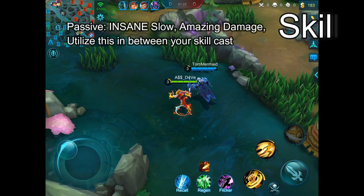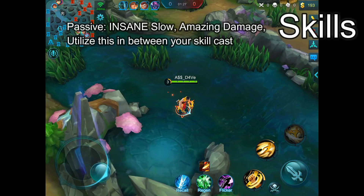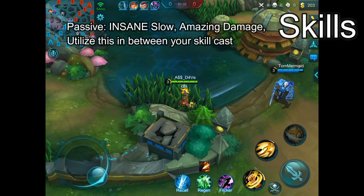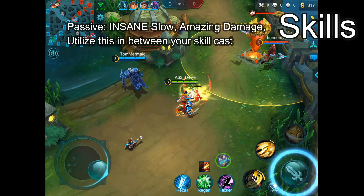Chou's passive, 'Only Fast,' will empower Chou's next auto attack every time he moves a certain distance. If he hits an enemy with his empowered fist, they will be slowed by an extreme amount and take extra 40% damage from Chou's auto attack. This ability is what makes Bruce Lee so formidable at level 1, because he is able to consistently dish out so much slow and damage because of his passive.